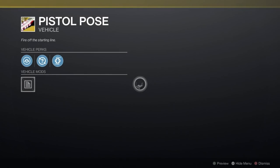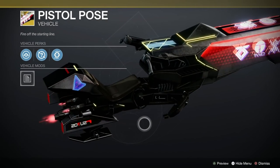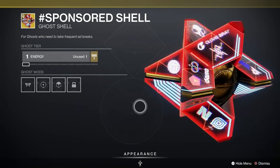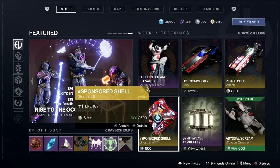We've got the Pistol Pose exotic sparrow — lovely, nice jet too, that's rather cool. What's that going for? That's 800 too. And then finally the Sponsored shell as well — oh nice, under all the stickers. It was for Bright Dust last week, here it is for silver.